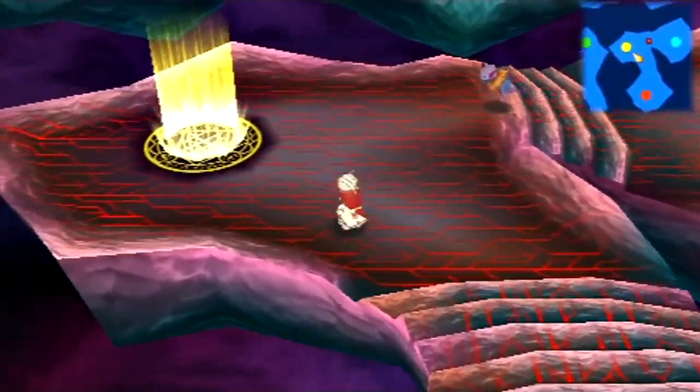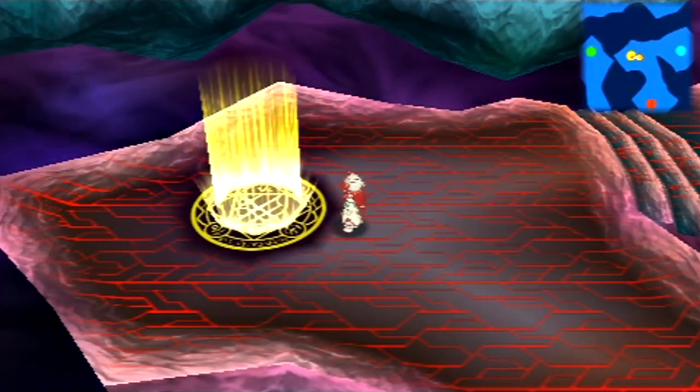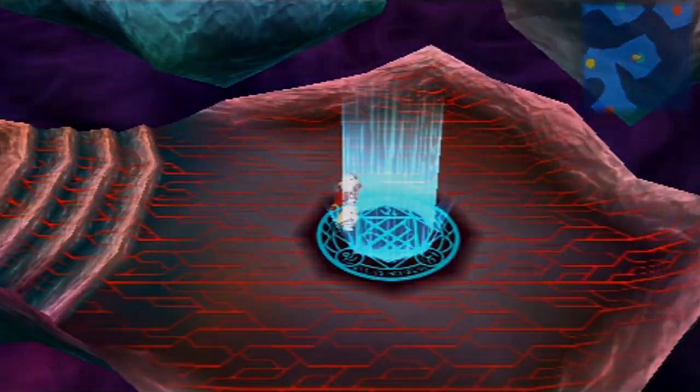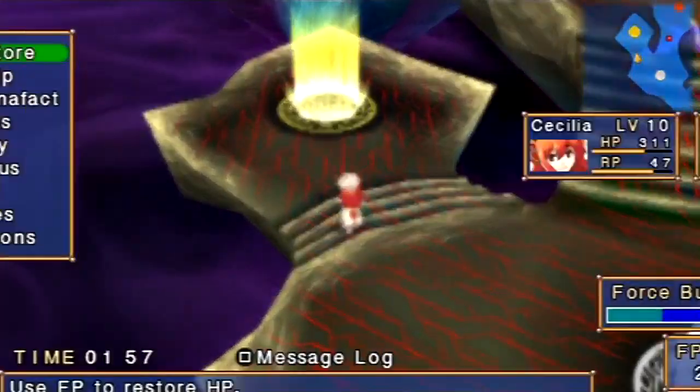Yellow portals won't disrupt the sequence either. Yeah, like the green portals, the yellow portals just teleport you to and from wherever it sends you, so it won't disrupt the sequence. So you skip the white one for now. Let's go to that yellow one now.